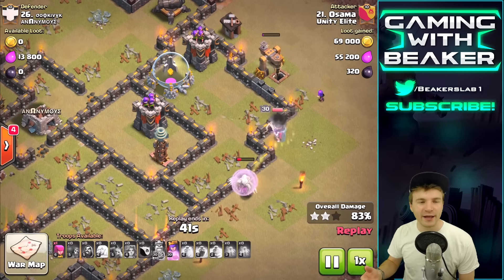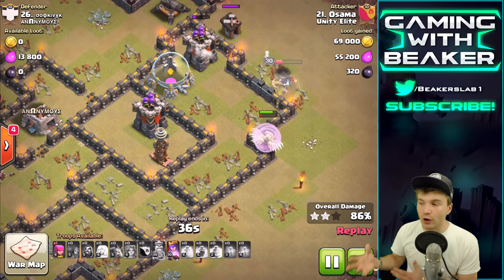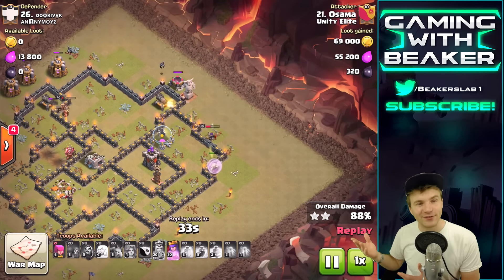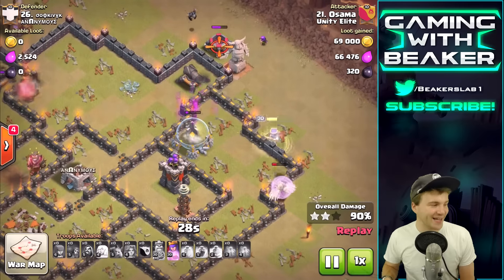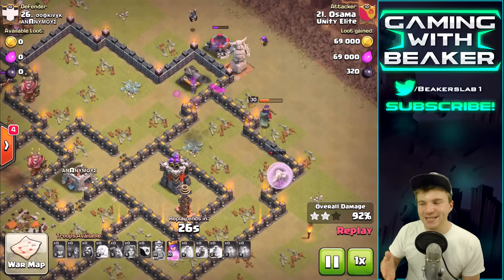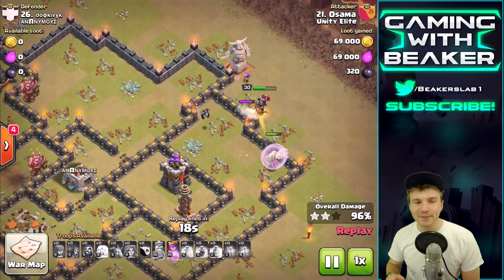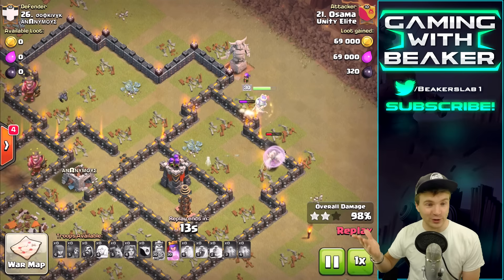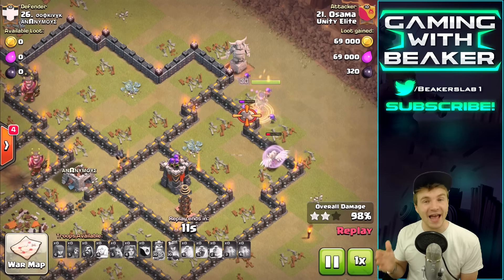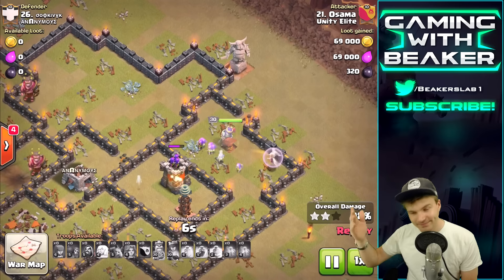The valks are getting into the middle - they're looking sick! They're getting hit by that dragon but it's kind of slow, not doing that much damage. Whoa - there's our king, that's Osama's king, and there's some bowlers in there too. Everybody's split up here but it looks really cool - all these different crews around the base just sweeping everything up. It doesn't really look like a three star yet, but he does have really high level heroes so we'll see.